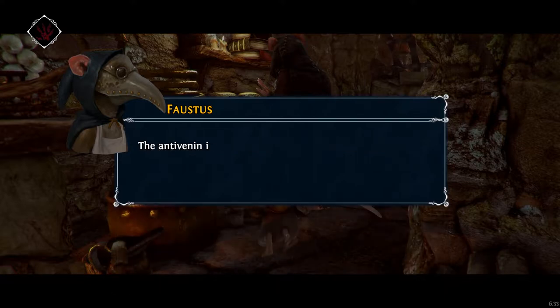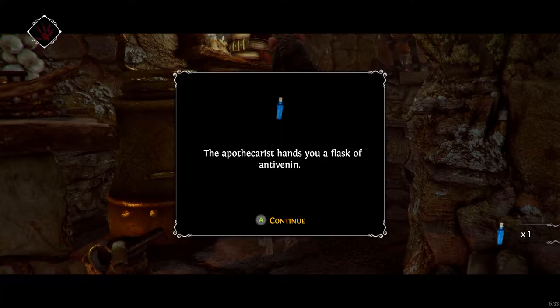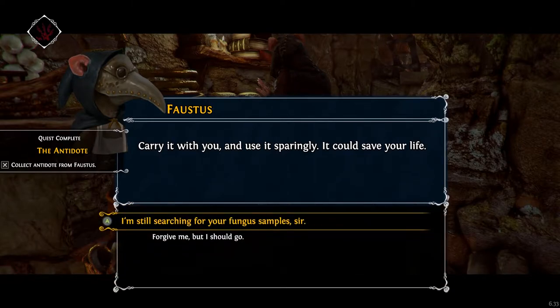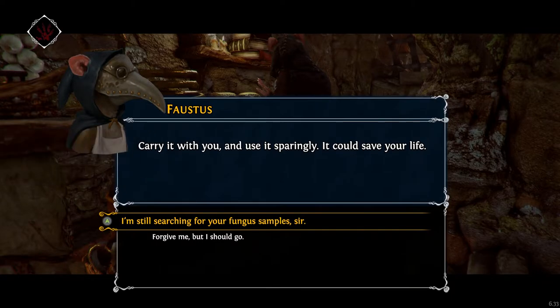How goes it with the antidote? — The anti-venin? Strange. Anti-venin, not venom but venin. The anti-venin is ready. Take this. The apothecary hands you a flask of anti-venin. Carry it with you and use it sparingly — it could save your life. Okay, report to Silas wearing your armor. So I guess we can continue with the main quest now.